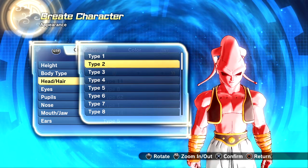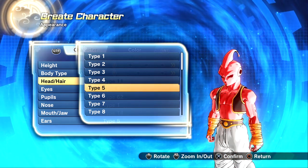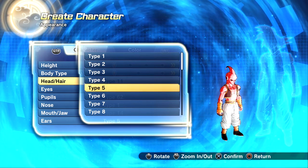This one is kind of similar to the second one but we have two extra antennas. As for the fifth one — we have Kid Buu! This is literally Kid Buu right here. I might make my own version of Kid Buu with some cool skill set and move sets. Stay tuned for that.